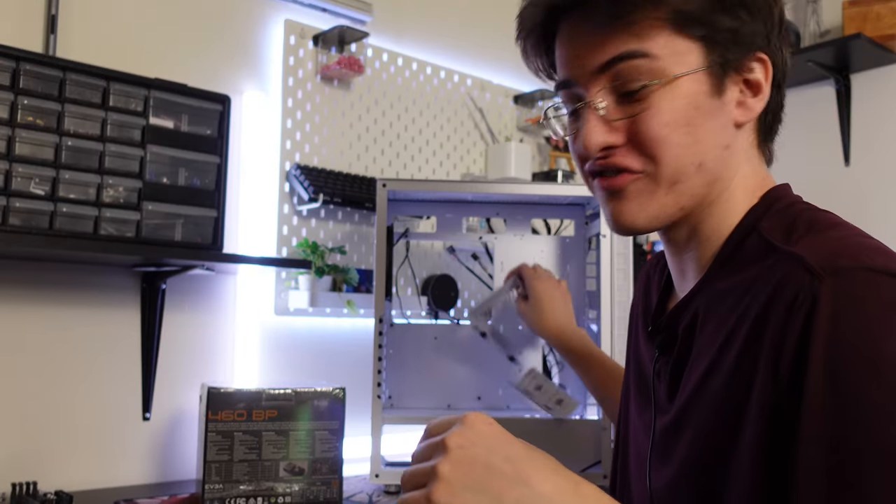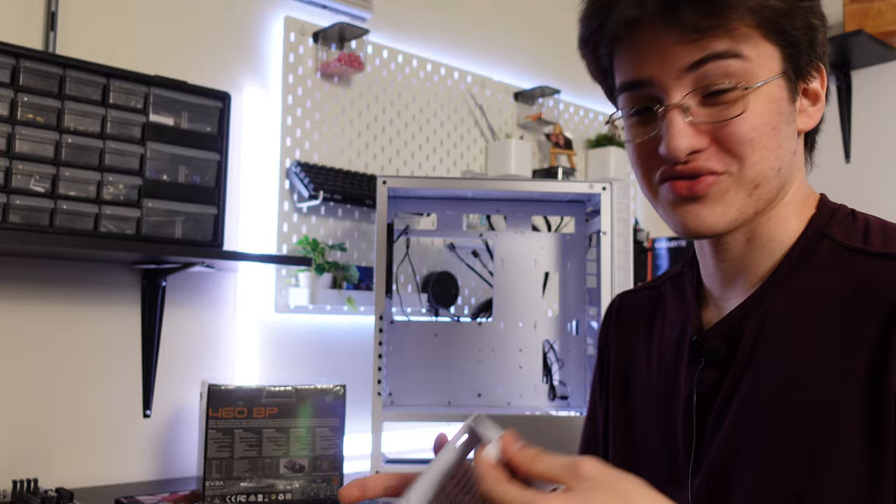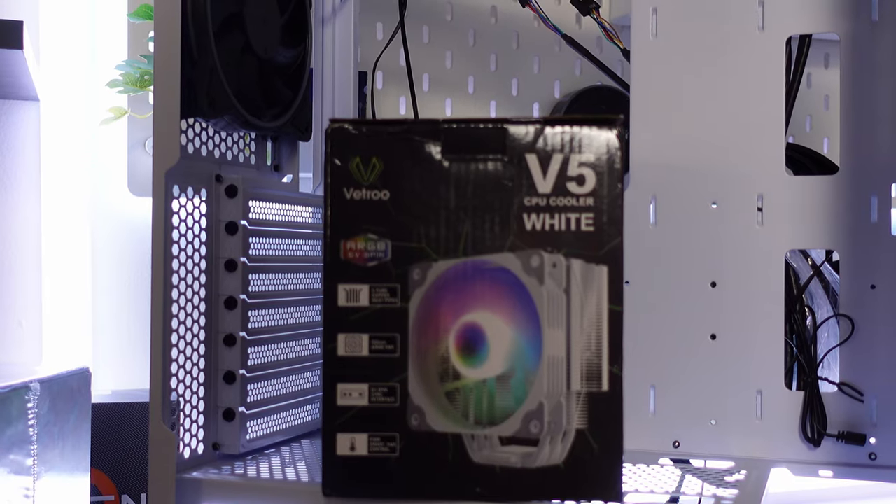This case had a fun time shipping here — the hard drive cage is just flying around. Good thing the glass wasn't cracked or anything. Cooling the CPU and tying the build together is the Vetro V5 in white. Now let's build this thing.